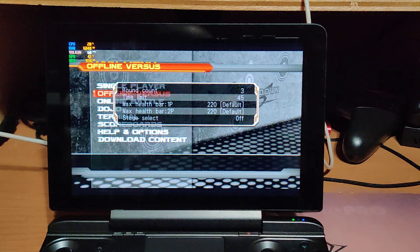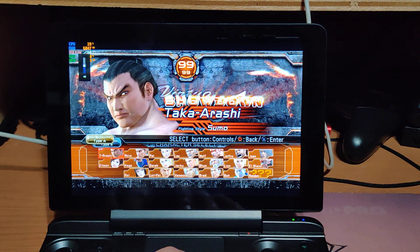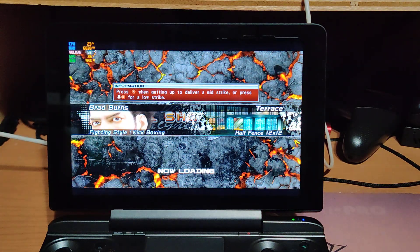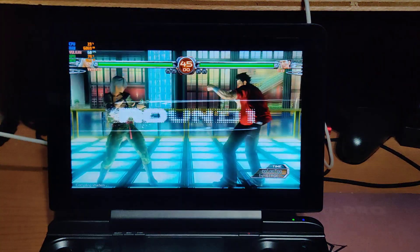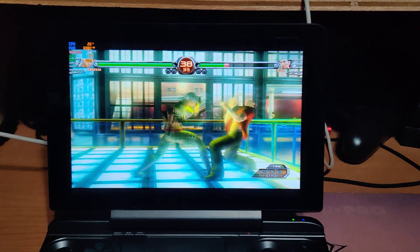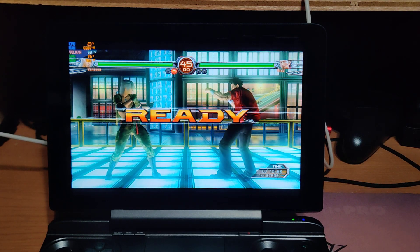Doing a little arcade play. I'm using a wireless controller pad — you can also use the d-pad on the GPD Win Max, it works perfectly. It's running Vulkan on the emulator and it's running at 60 FPS. This runs really perfectly — it's like a little portable PlayStation 3 on the go. You can even play PlayStation 2 and GameCube games on it.